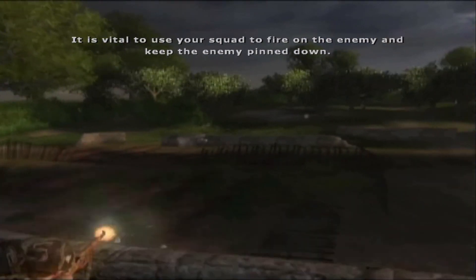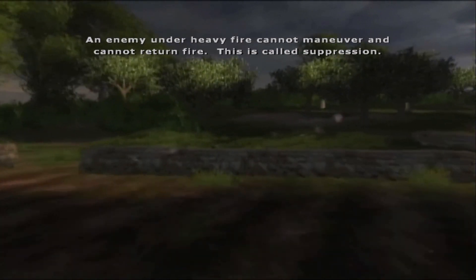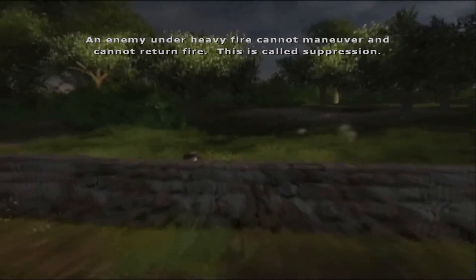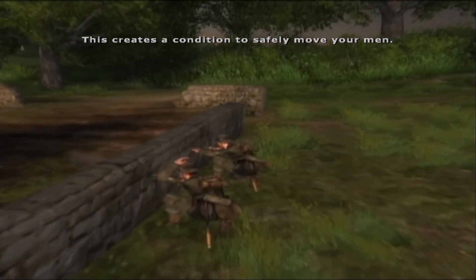It's vital to use your squad to fire on the enemy and keep them pinned down. An enemy under heavy fire cannot maneuver and cannot return fire. This is called suppression, and it creates a condition to safely move your men.